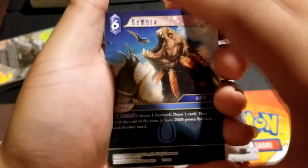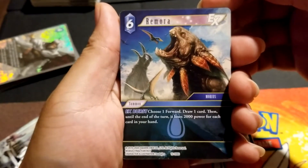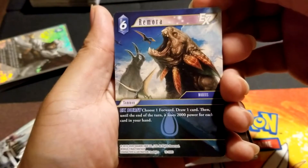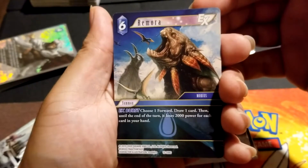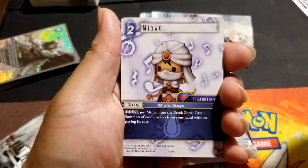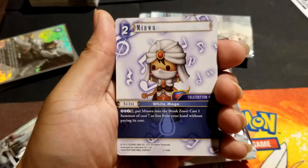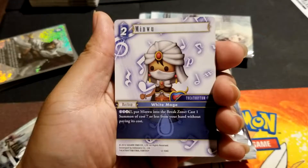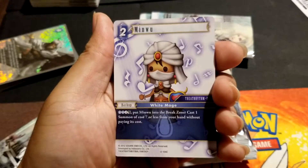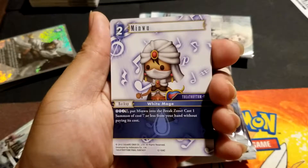Alize and the Crystal Arc — nothing exciting yet. Remora: choose one forward, draw a card, until end of turn you lose 2,000 power for each card in your hand. For a six-cost it's just underwhelming — technically four because you draw a card. Put menu in the break zone, cast one forward of cost seven or less from your hand without paying its cost — four-two, four-four. Break him — I don't know if that's really worth it either.